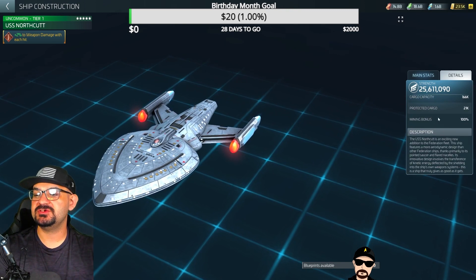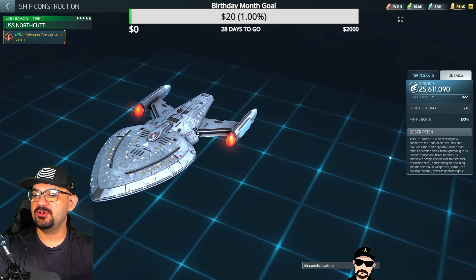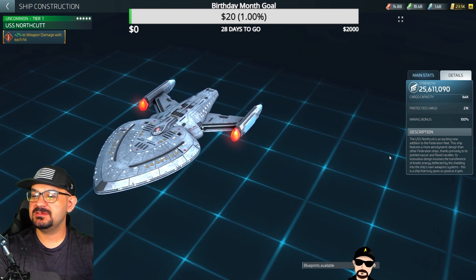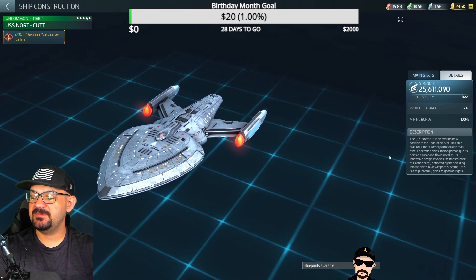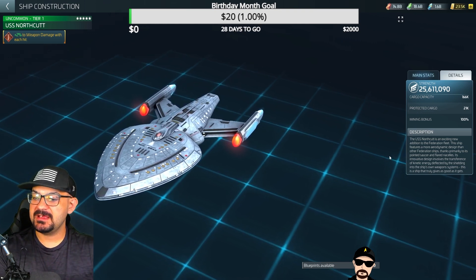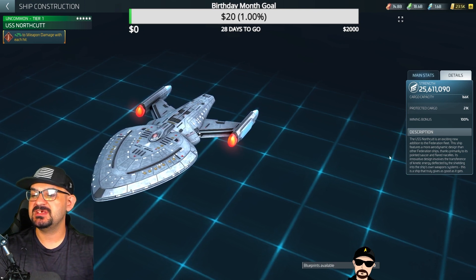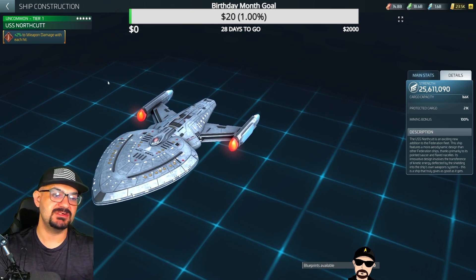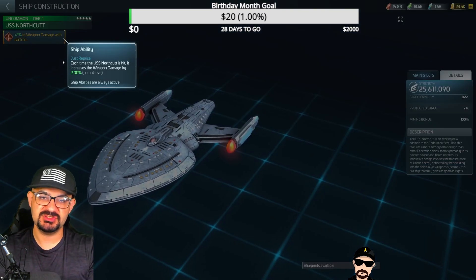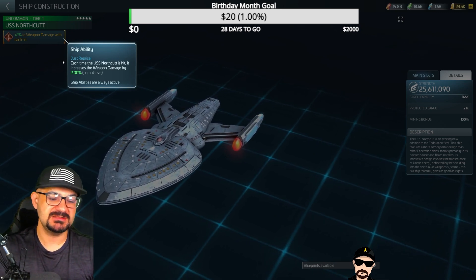The Federation Northcut is an exciting new addition to the Federation fleet. It features a more aerodynamic design than other Federation ships, thanks primarily to its pointed saucer. Its innovative design involves the transference of kinetic energy deflected by shielding into the ship's own weapon systems — this ship truly gives what it gets. Its ability is 2% weapon damage per hit, so it's cumulative — every time the ship gets hit, its damage goes up. It's basically a version of Decius, kind of like how the Enterprise is a version of Spock.